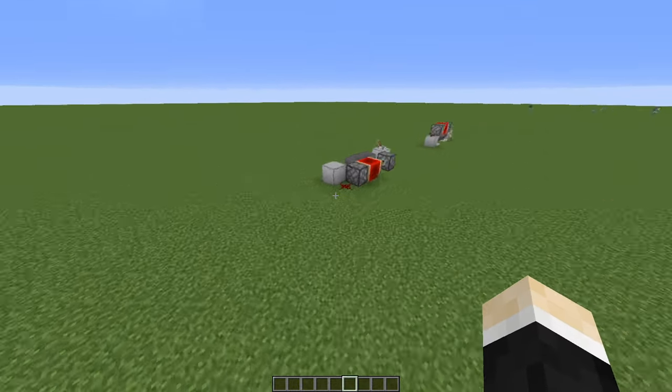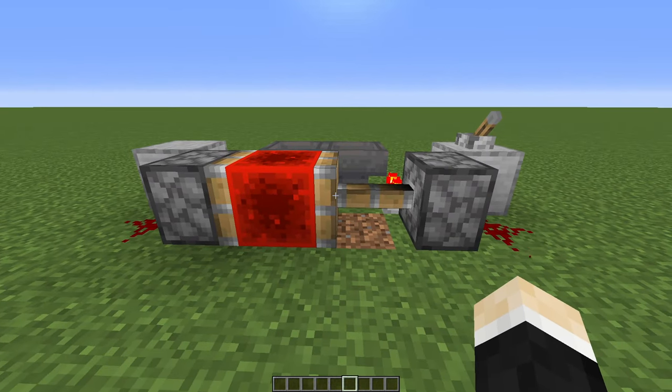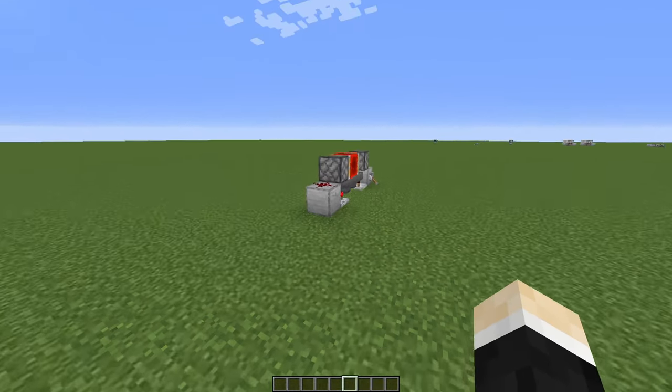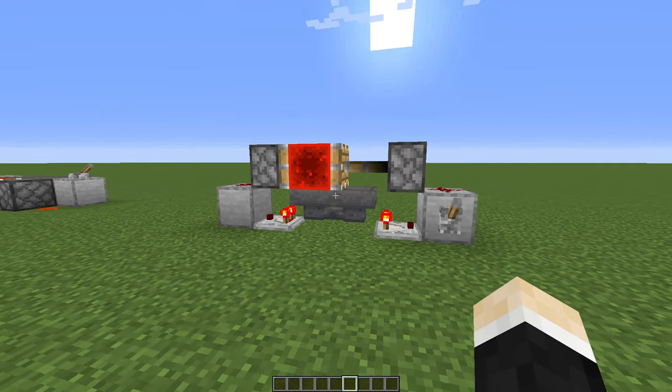But in here you can see the Etho hopper clock — a great design as well. It uses two slime blocks with a redstone block in between. It's not silent, but not too loud, and you can also make this version tileable like this. Amazing and super simple — the Etho hopper clock.